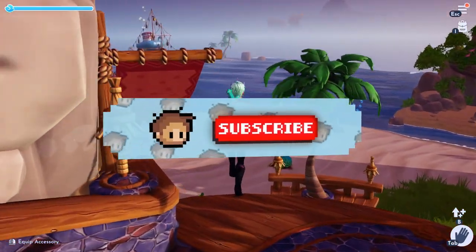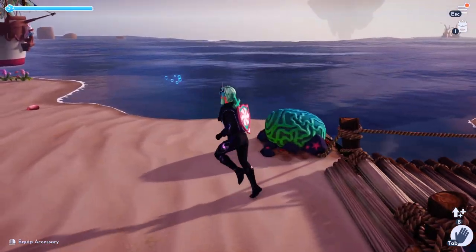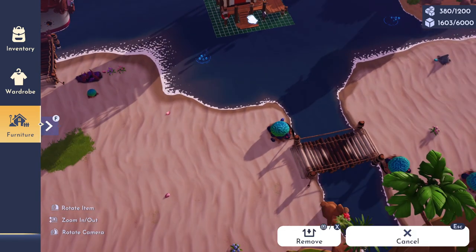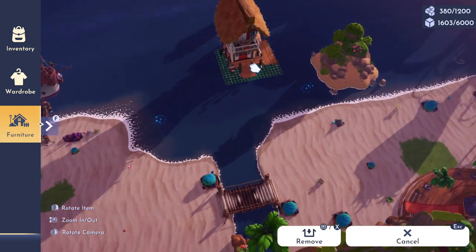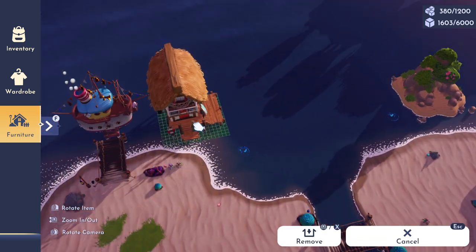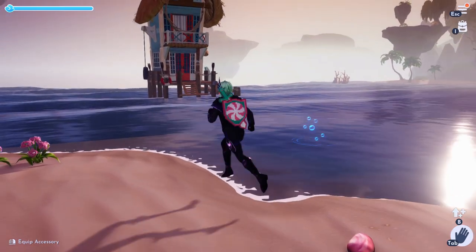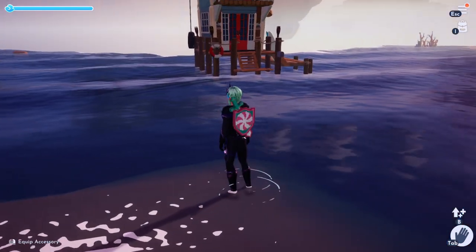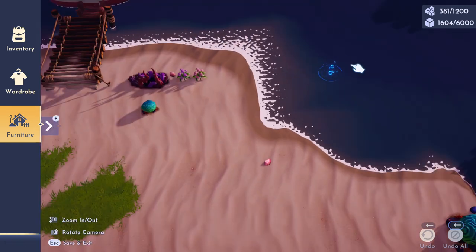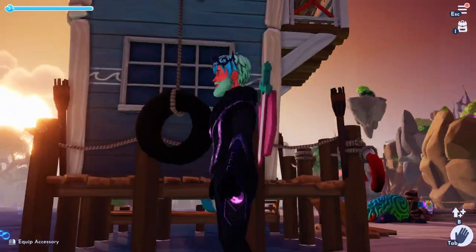So the first thing we're going to look at is the beach house. While we head down to the beach, if you guys wouldn't mind hitting that like button and subscribing, it would help me out tremendously. The very cool thing about this house — and a big reason I really wanted it — is that you can place it on the water. Instead of just having boats, ships, or default houses like Maui's and Ursula's, we have an actual house that can go on water. You can even place it all the way out and the legs extend down into the water, which is a really nice feature.